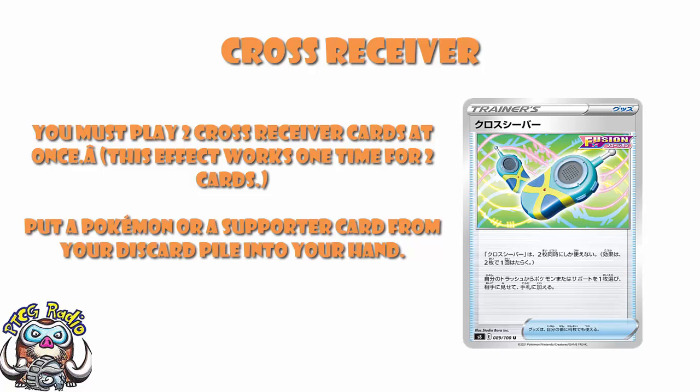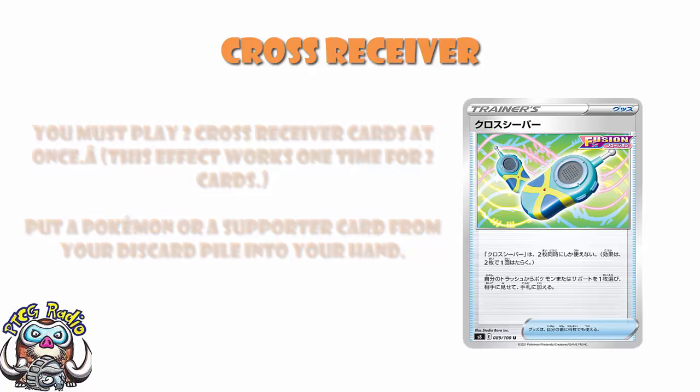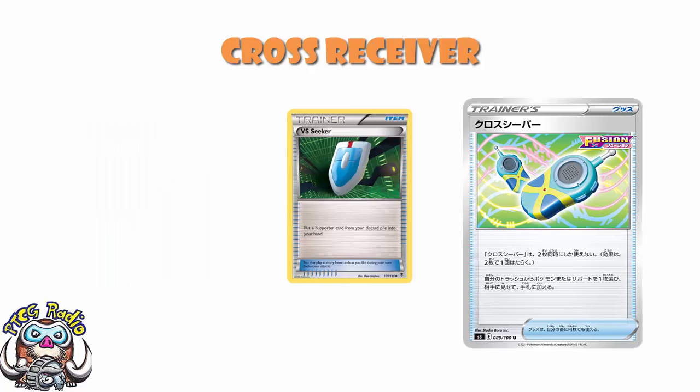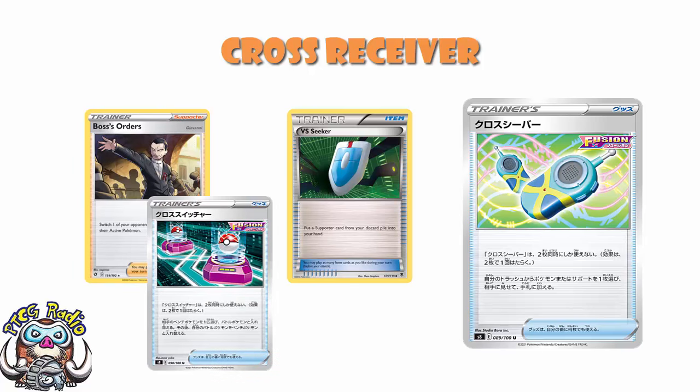You need to have some kind of plan. Obviously decks that are playing Drizzile and Inteleon are going to love this. Now, whether they can find room in their deck is a different question. But the fact of the matter is, there's almost no reason to not at least consider it. It's a phenomenal card. And the weird thing is, this does tell us we're not getting Versus Seeker back. And the difference is, if we look at Boss's Orders compared to Cross Switcher, they're different things — it is Supporter gusting compared to Double Item gusting. That's not the same thing. They can coexist.